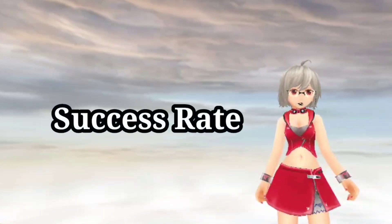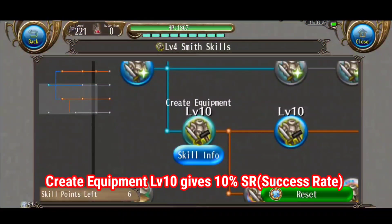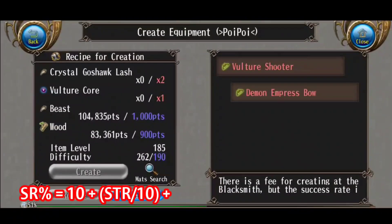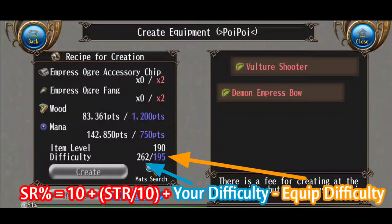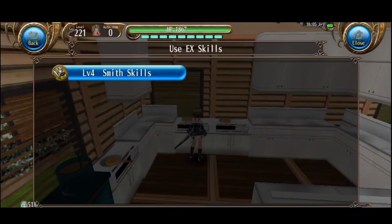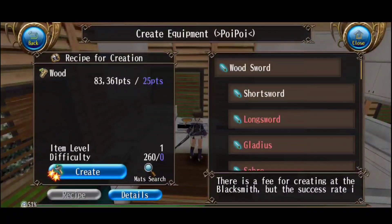For the success rate, first you get 10% from maxing the create equipment skills. Second, you get 1% from every 10 STR. So the formula looks like this: success rate equals 10, plus STR divided by 10, plus your difficulty minus the item difficulty. Additional notes: STR from food buffs and avatars will also give more difficulty and success rate, so make sure to use them.